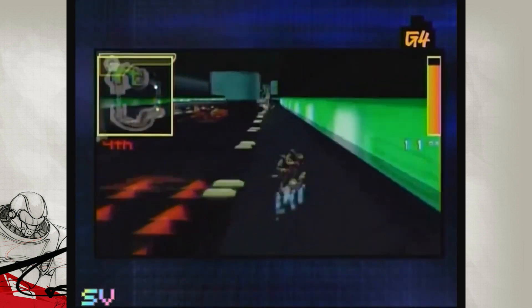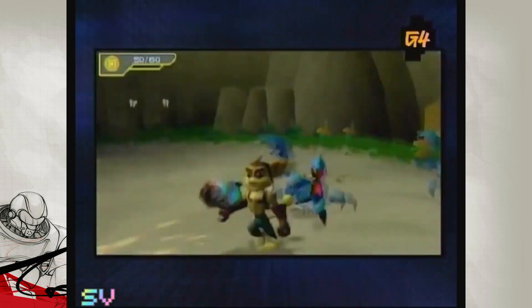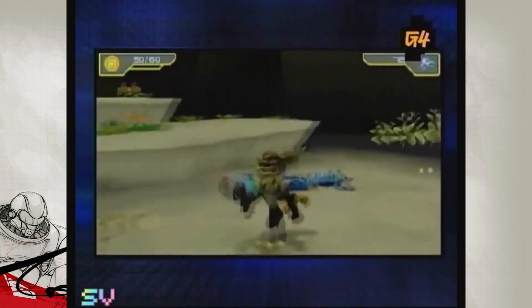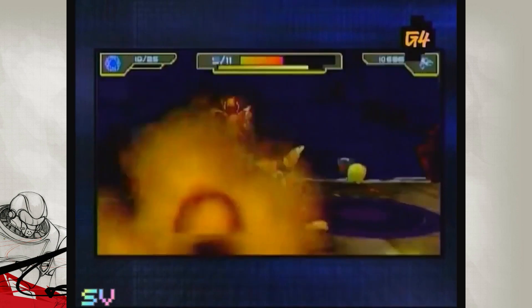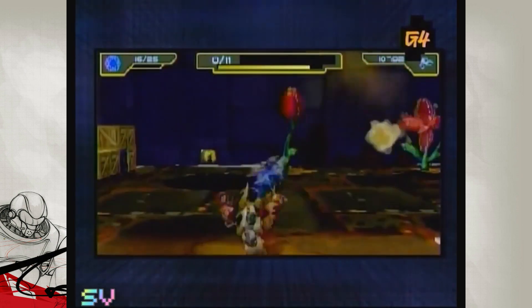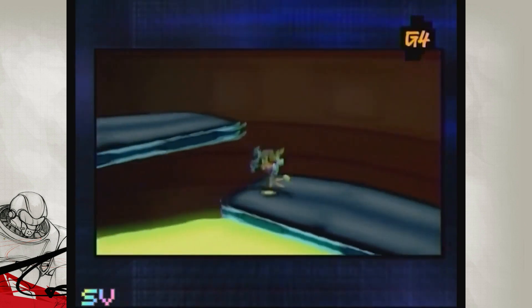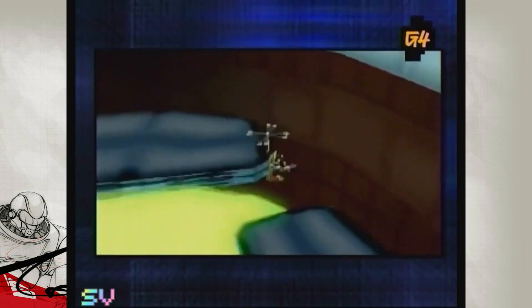Ratchet and Clank games have always been noted for their sublime controls that allow you to smoothly navigate both the intense combat and precarious platforming of the game. The PSP control layout doesn't come close in comparison. The control nubbin you guide Ratchet with doesn't offer anywhere near the precision necessary to guide him through the platforming sequences.